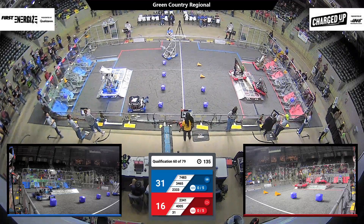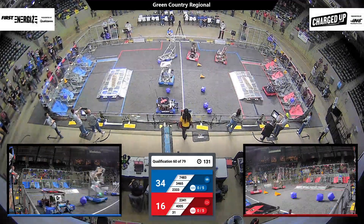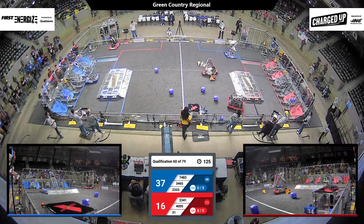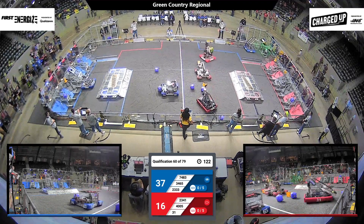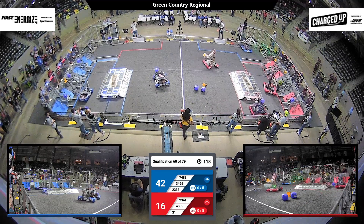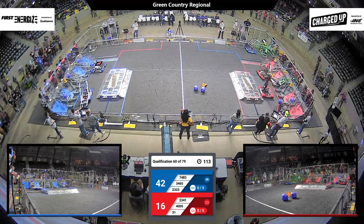Lots of LEDs on the field. Robots are lit up. 4005 is on the move, headed over to their human player in the loading station. Red Alliance robot grabbing one of those cones, all the way across the field, back to their community. Let's see where they put that cone — top row, middle, or low row. Looks like 4005 is going for the top.